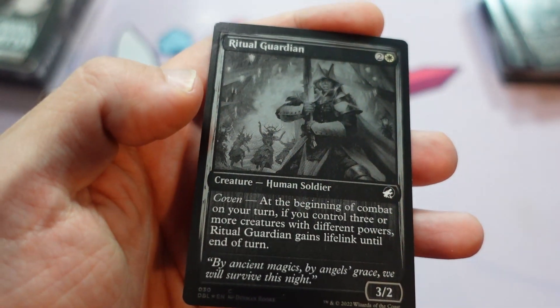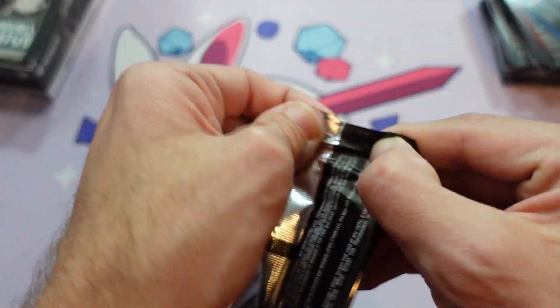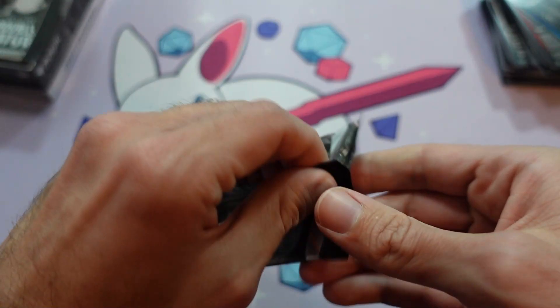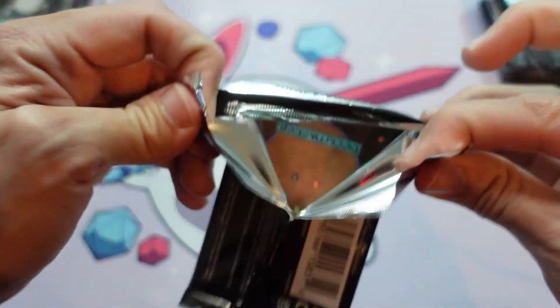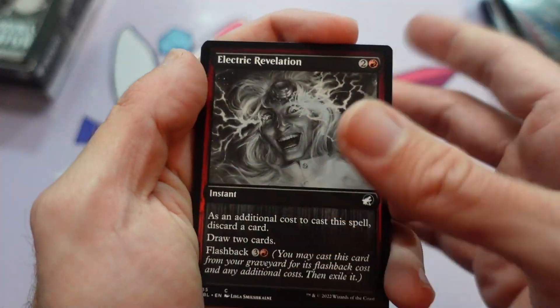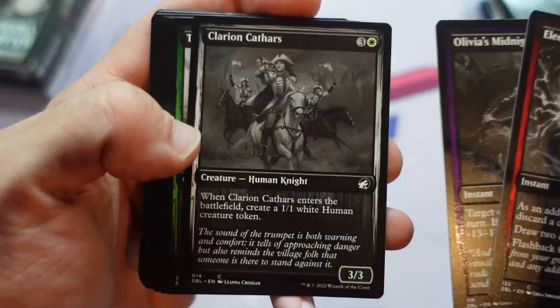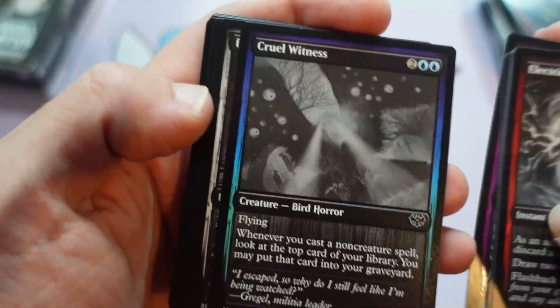And the Ritual Guardian. I figure people always say go at different speeds. For a specialty set where you've never seen the cards before and have a lot of stories to tell, I can take my time. But this one, you've seen the open boxes of Midnight Hunt and Crimson Vow already, so you kind of know what the deal is there. This is just seeing this cool new style and how the cards look.